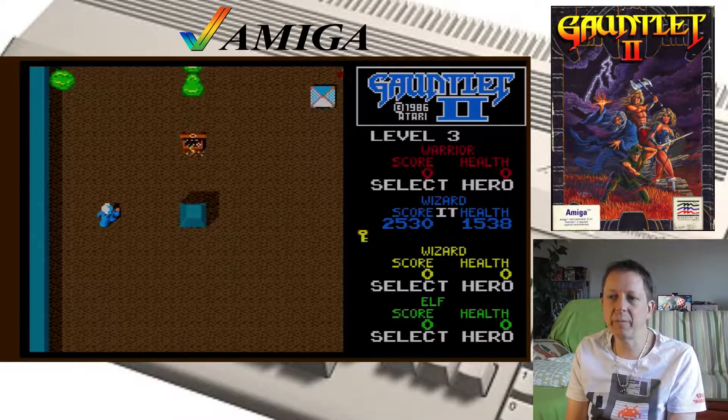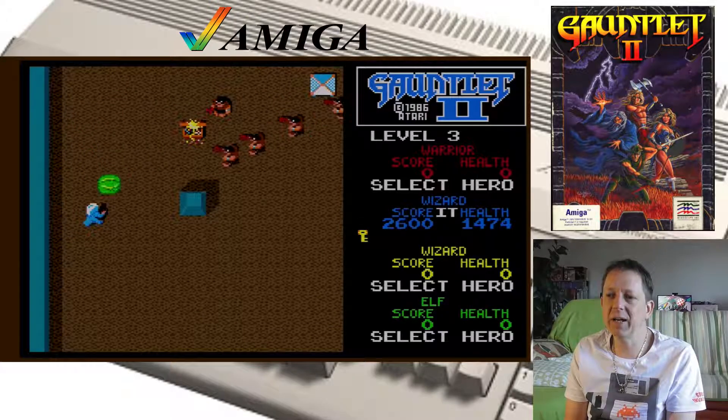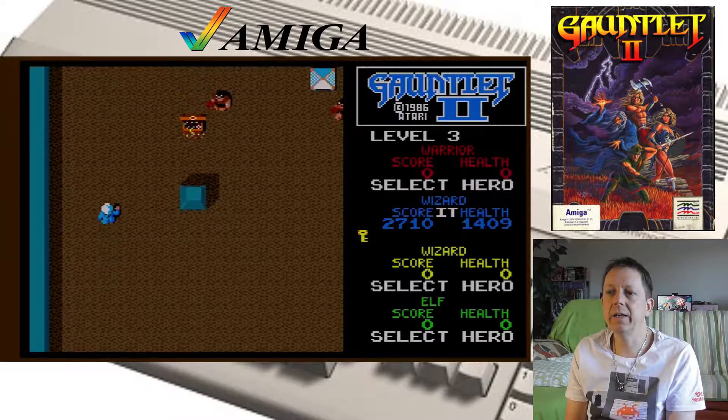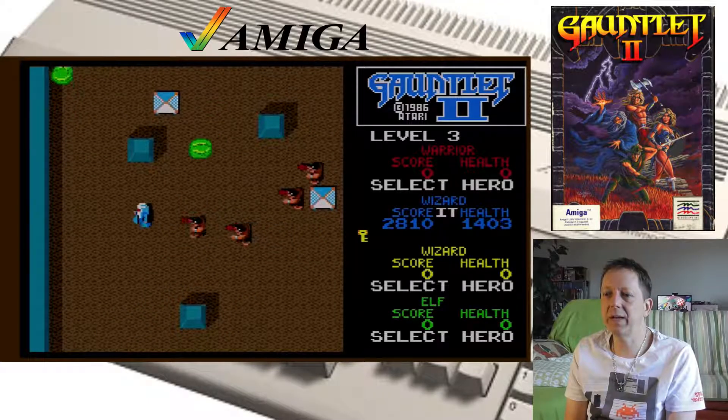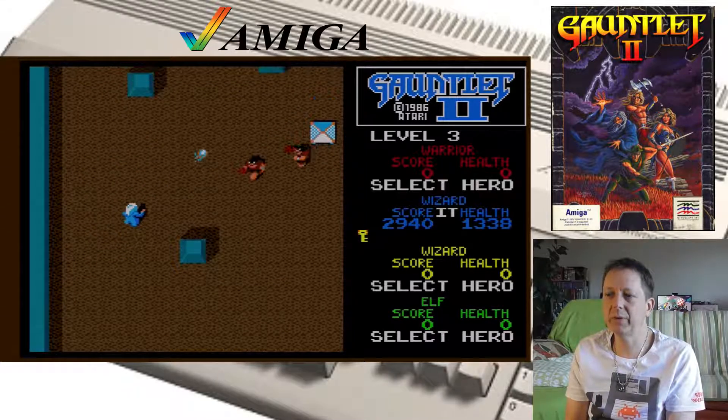Man muss halt immer irgendwie zusammenbleiben. Es kann schon sein, dass es eine Art Wettkampf dabei geben kann — zum Beispiel, dem einen oder anderen Mitspieler die Kisten mit dem Gold wegzuschnappen. Dieses Slime-Zeug kann man nicht abschießen.